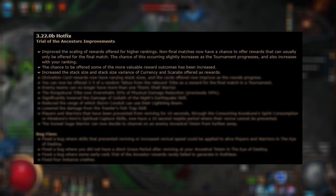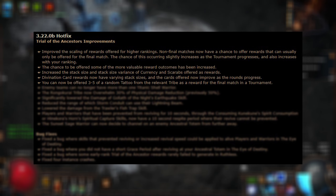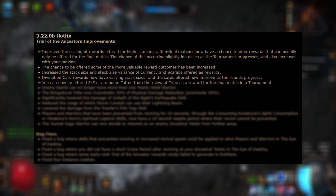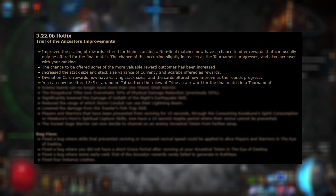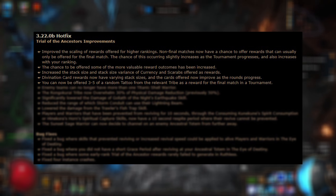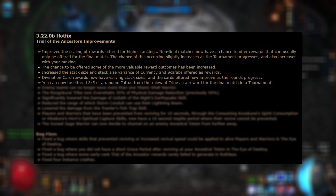I'm at around rank 400, so I'd assume this will improve as my ranking goes higher. Divination cards now have varying stack sizes, and the cards offered improve as the rounds progress. Most of the cards offered in early rounds still don't show up on my filter, but the cards offered in the later rounds do seem well worth it.